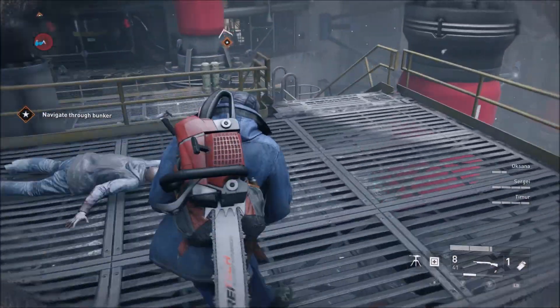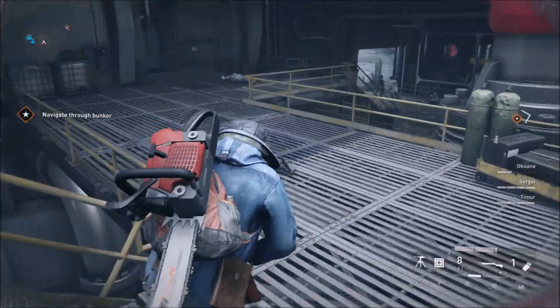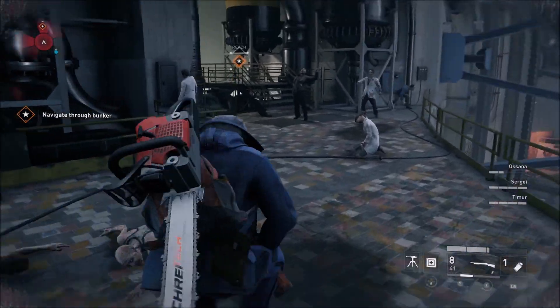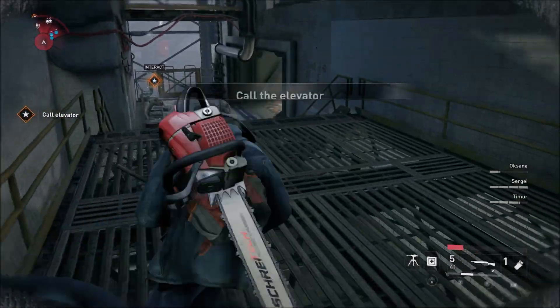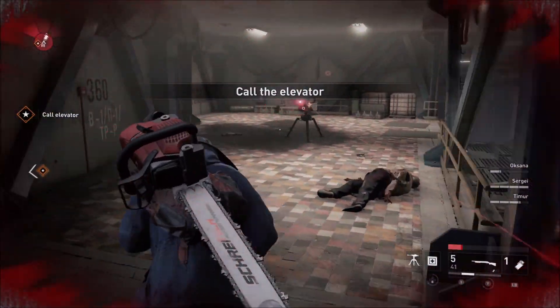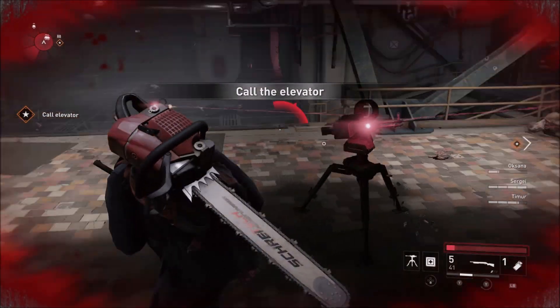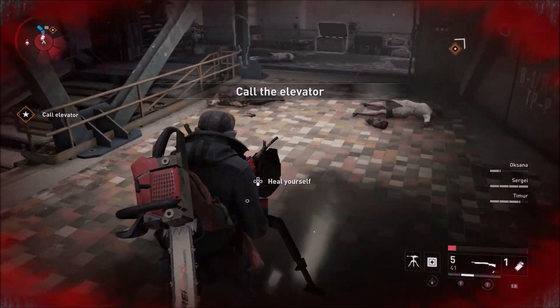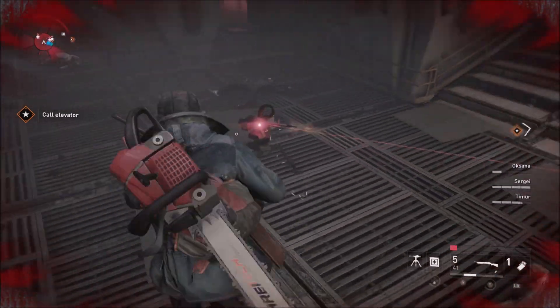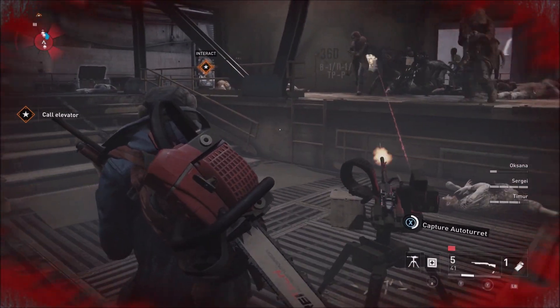As you get to this part here and open that hatch — the second hatch — you'll come down here. Some of the turrets actually spawn randomly; there are random spawn points. There's either one on the stairs there or there's one over here. Since this is on easy, these should do absolutely zero damage to us. Just simply go behind it, hold X and you'll capture it.